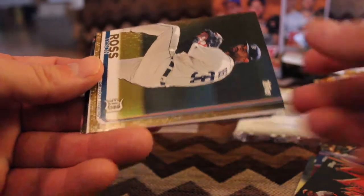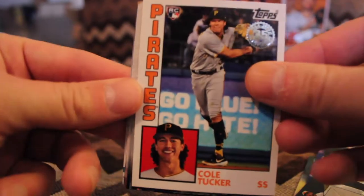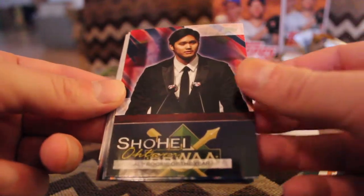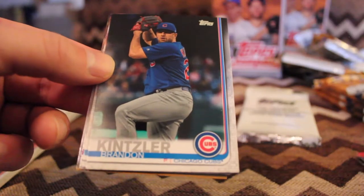Renato Nunez. Got the basic parallel. Tyson Ross. Cole Tucker, rookie card. Throwback design. Here's the Ohtani — winning Rookie of the Year. Dwight Smith Jr., son of long-time Cubs outfielder.